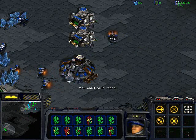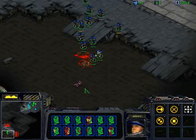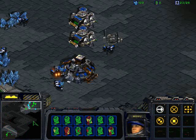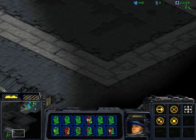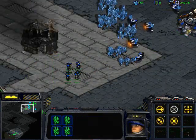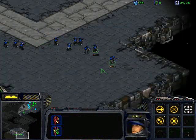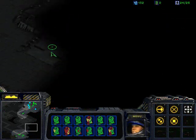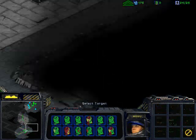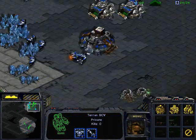By the way, I'm getting up these supply depots because this is my supply, and I never want these numbers to be equal unless they're both 200. 200 is the max they can be, so it's fine if they're both that. Otherwise, you always want the second number to be higher — if they're equal, that means you can't build any more units. All right, now my Marines are pretty good. I'm going to bring a few more in because some of them are getting hurt. I don't think there are any medics, actually.